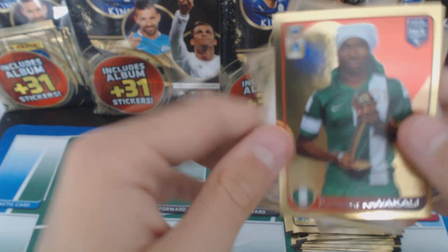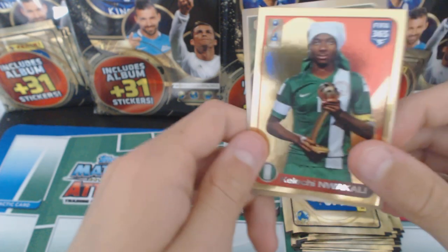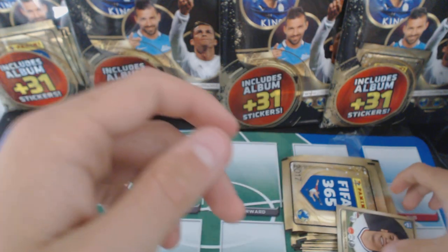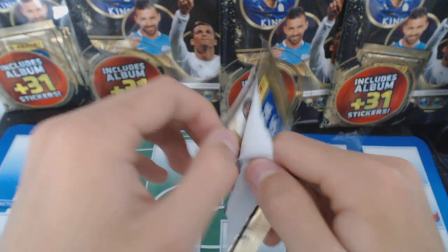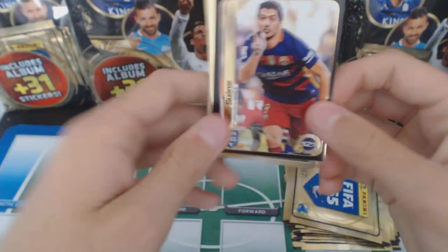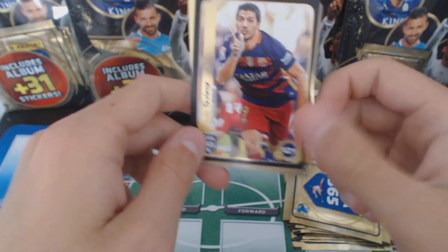Gabriel. We've got Kelechi and Vakali. Some sort of trophy sticker. We've got Perez and Oliveira. Ooh, Suarez! We've got Suarez - 121 goals from 2013 to 2016. That's amazing.